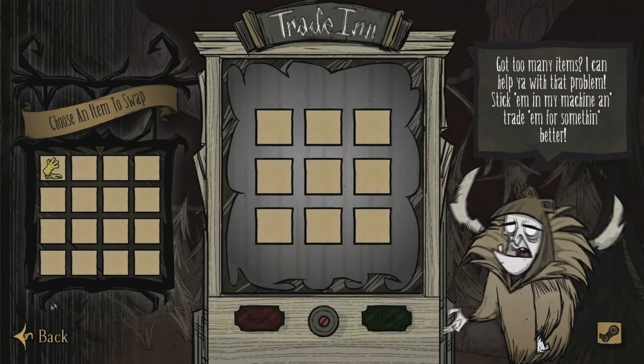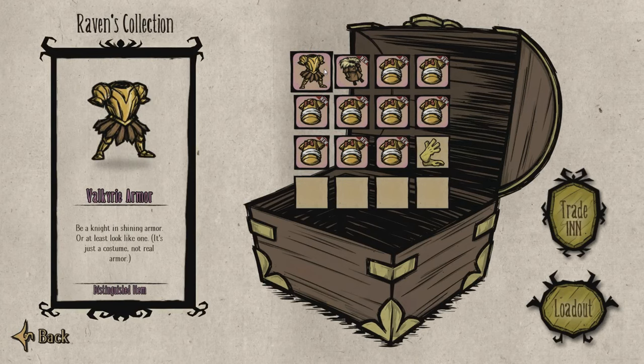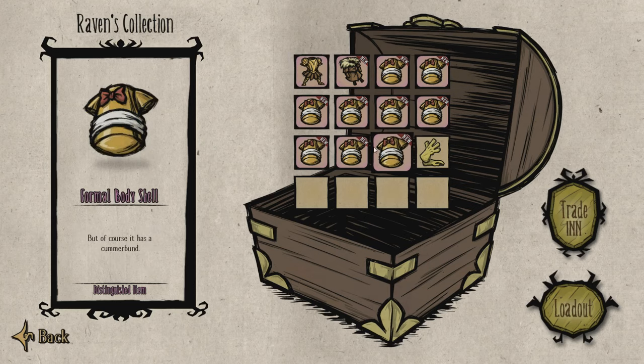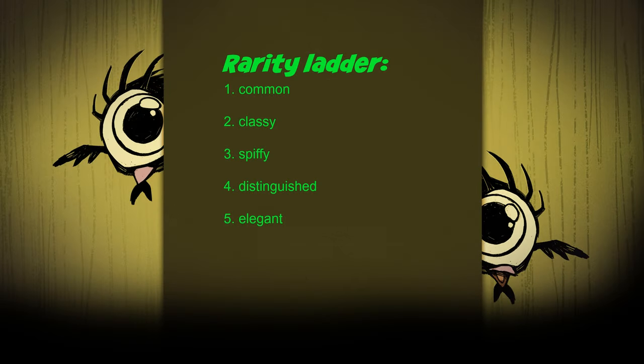And I got 12 of these ones, and then I realized I shit the bed. Because you can't trade in distinguished items. So, DAMN! I thought that was kind of shitty, cause like, they should at least let you trade in distinguished for an elegant item — come on.